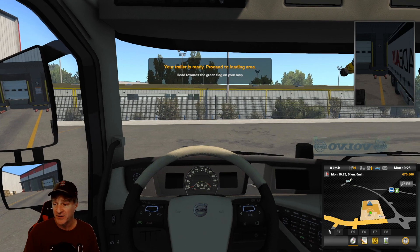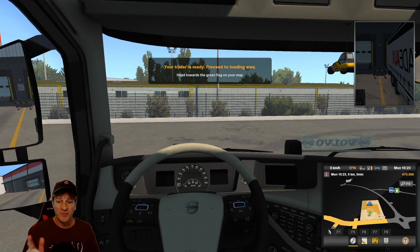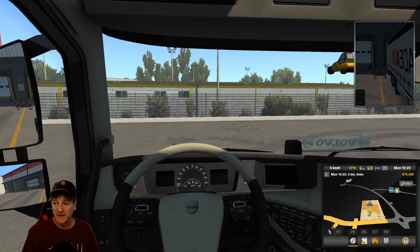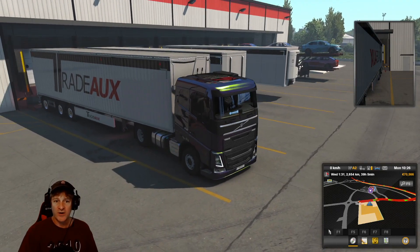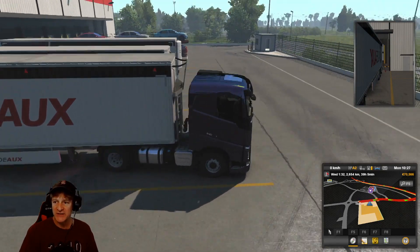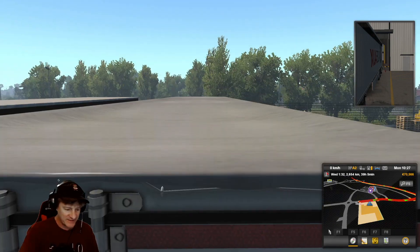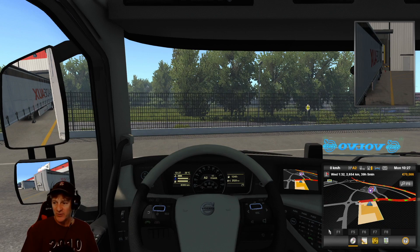We're right at this building here — we just have to go around to the other side. We'll get this started up, pick it up, and then pick up the episode right there. Here we are, all loaded up with the Trade Ox trailer, packed with mason jars and beautiful weather. 10 o'clock in the morning should be a nice drive for us. Let's get this route on the way.